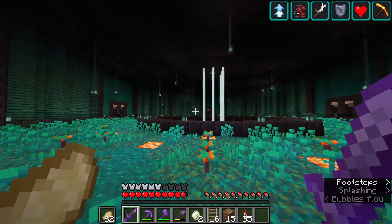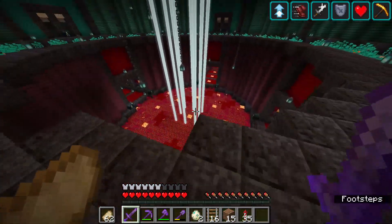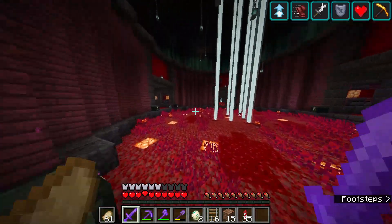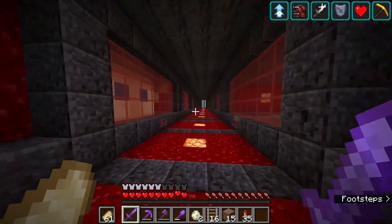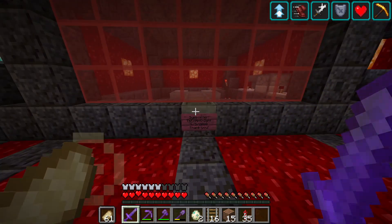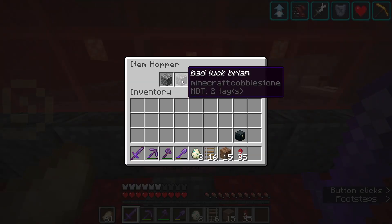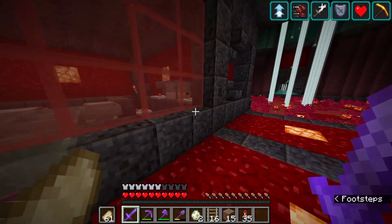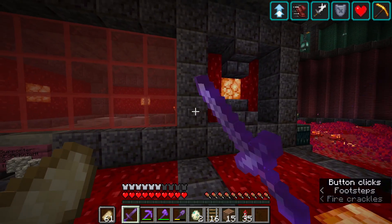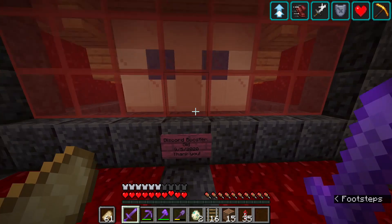Moving below, we have the nether region of the base. As soon as the 1.16 blocks came out I knew I wanted to build with them, and this was the end result. Down here we built a bunch of hallways. One of the first hallways we started working on was the supporter hallway. Our very first supporter was Dark Knight, the first person to hit that rank on Discord, who requested a meme machine. We also had Gid, Tropical Troop who requested an Avatar: The Last Airbender-style statue, and Tris 18 who requested a giant sheep, and Lintex who requested creepers that don't explode.